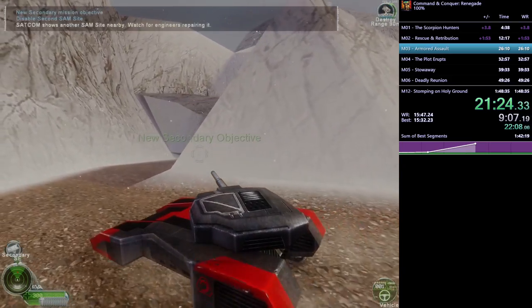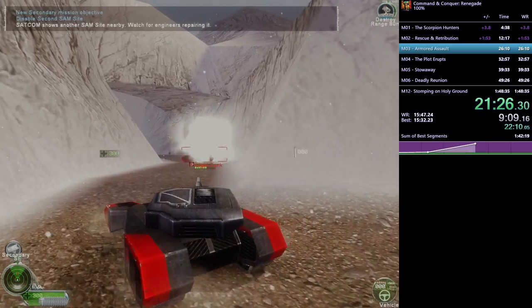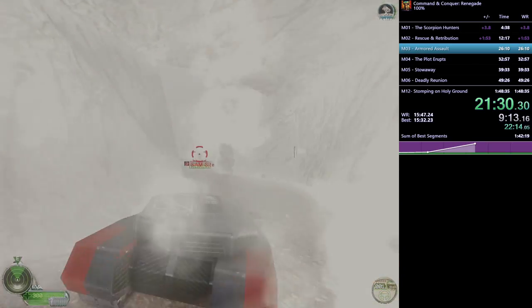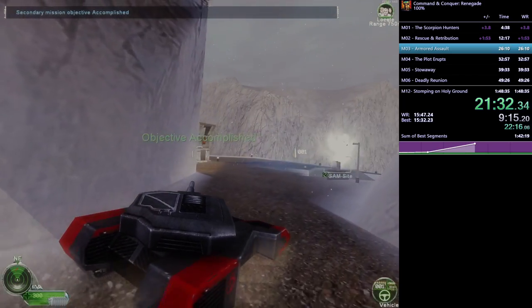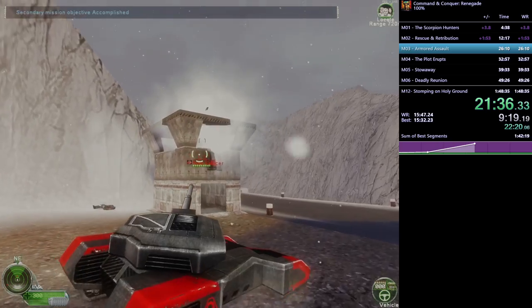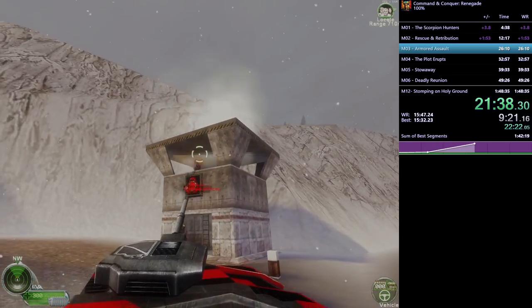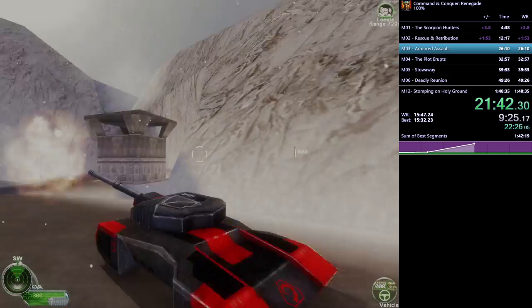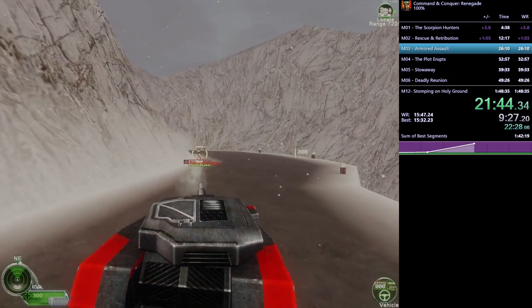He switches from the buggy to this tank because it's more versatile. Around this corner there's another tank — and look, it's the animation cancel we were just discussing, very useful. He clears out the SAM site, another secondary objective. It should be noted that in Renegade there are three types of objectives: primary, secondary, and tertiary. This 100% category, despite its name, uses the game's definition which only requires secondaries.